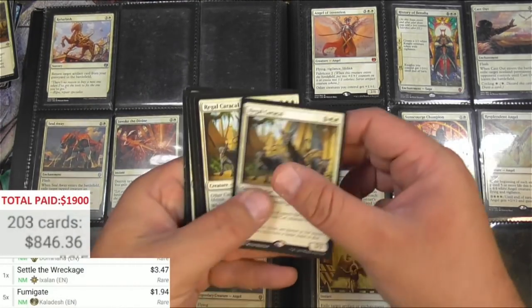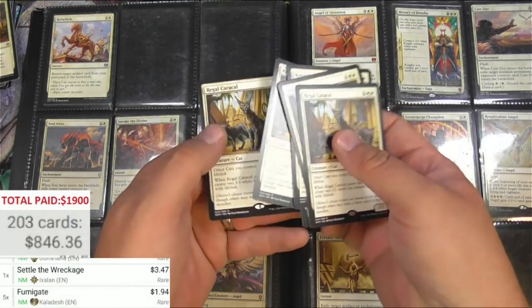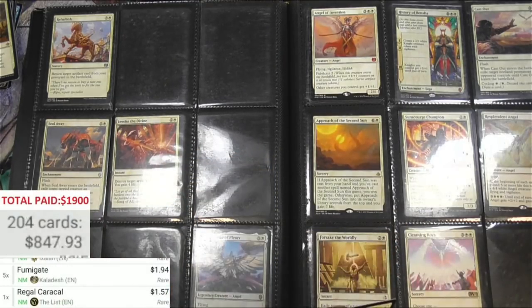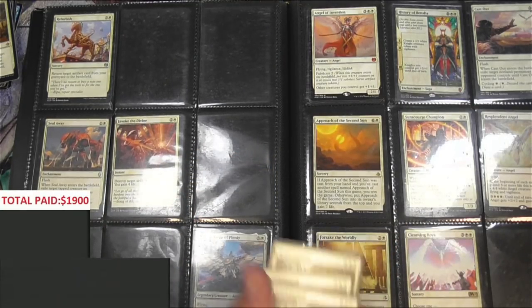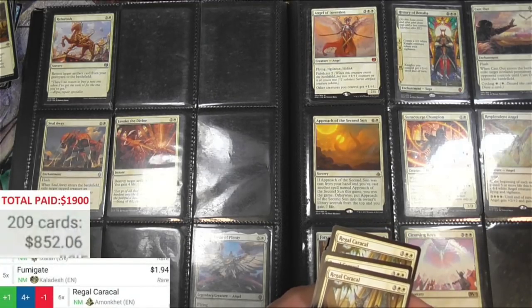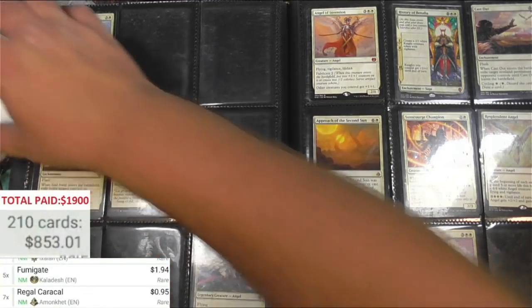Caracal — one, two, three, four, five, six, seven of those. That's interesting. It's on the list.